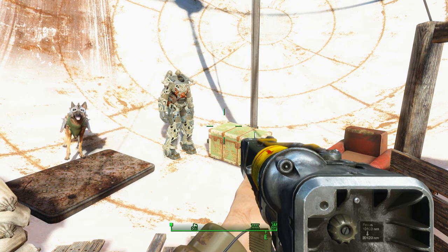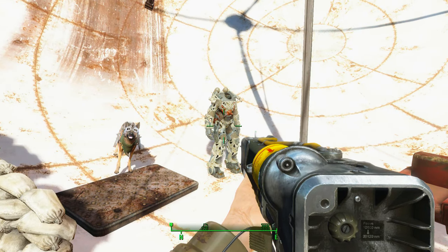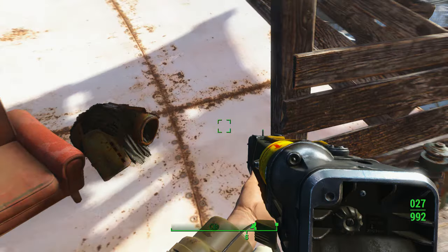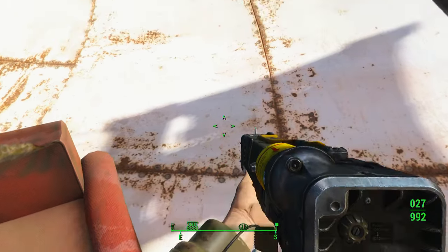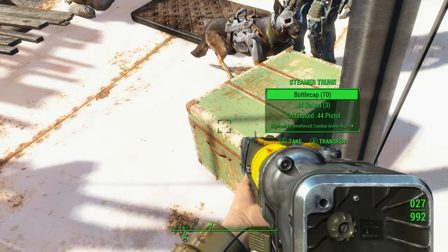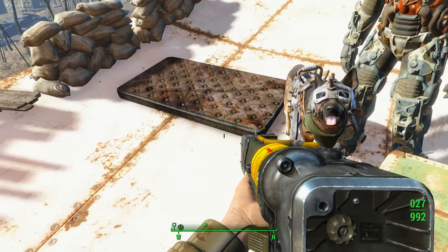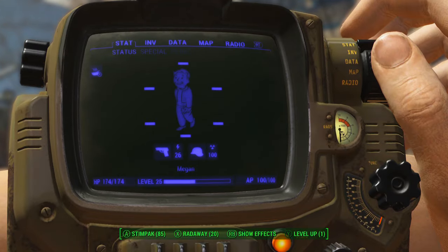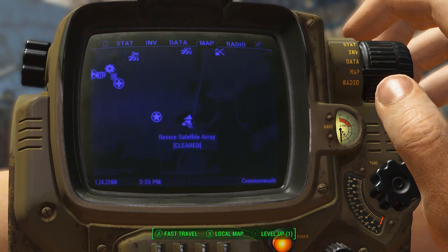Hey guys, it's Nick and I'm back on Fallout 4. I've got another power armor location — it's just the exoskeleton. It looks like there's some mutant stuff laying around up here, but there's also a fat man and some bottle caps. There's actually some good stuff up here even if you don't want the power armor.